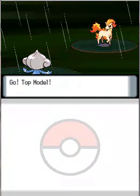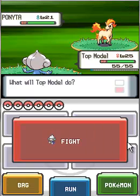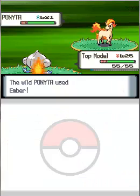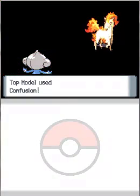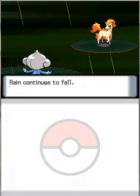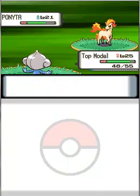It has pretty high speed. My Top Model will be weakening this, so I'm going to be using Confusion. This Ponyta used Ember first, but it's not going to do much in the rain. Let's see how much this Confusion does — it doesn't do all that much. But that will work out anyways because I don't want it to do much to this Ponyta if I'm trying to catch it.